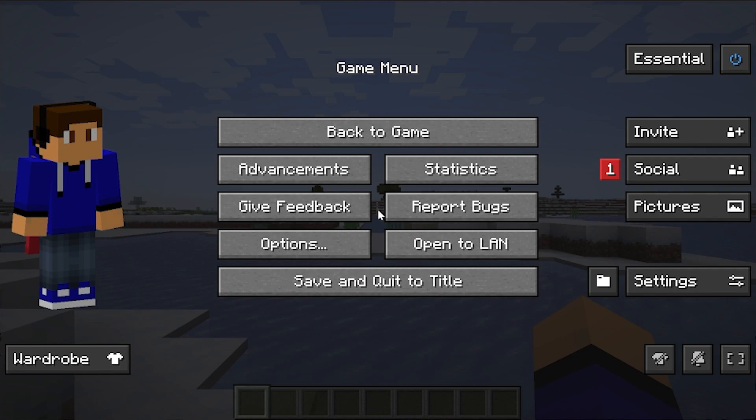I just want to turn Creative on and show you some of the Essential features in-game, and then we'll talk about adding worlds to this specific installation. So here we are in-game. If we hit Escape — boom — there's a lot of Essentials stuff in here as well.